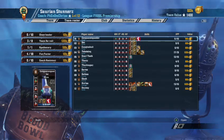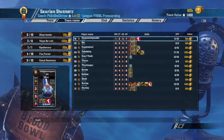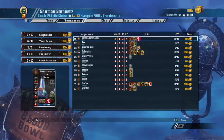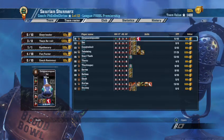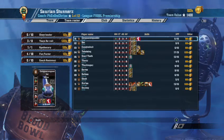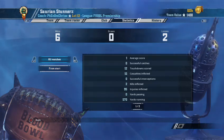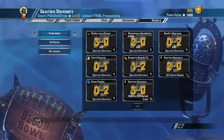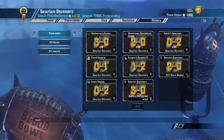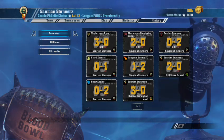Next we have our third Lizardman team of the season — all lizards this division! They've also got a Movement Nine piece. They've all got one — it's like Agility Five War Dancers; every Wood Elf team has one. He's only played eight games but won six and lost two, a very good record. Not familiar with the gamer tag, but he was in Division Four last season and has come up to Division Three in really good form.